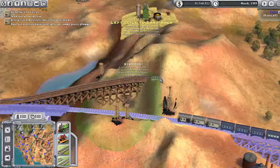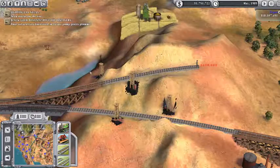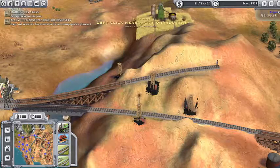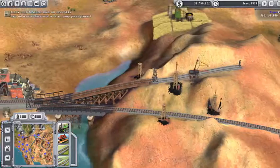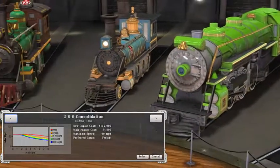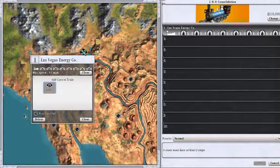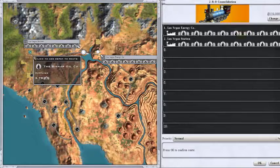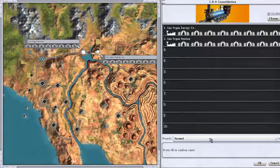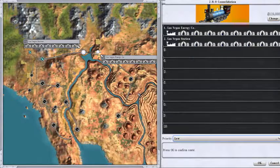The green outline shows you where to put your track. That was the oil industry — prices plummet! You people hate me. Now we'll go ahead and set up the consolidation. It's going to be a short run. We've got goods coming in from Bishop, which is a lot more valuable than the oil we're delivering for the power plant. So we're going to set the priority of that train to low, so it'll let all other trains go first.